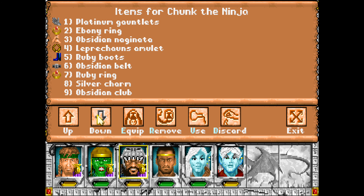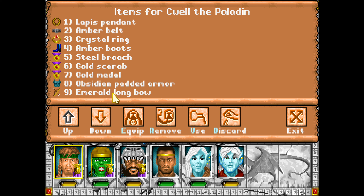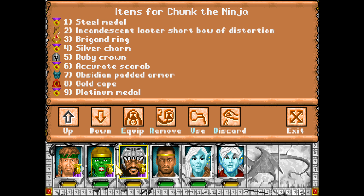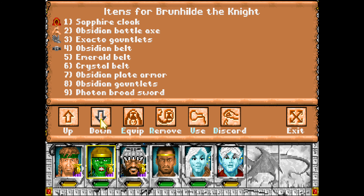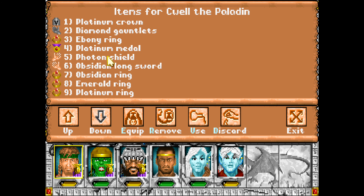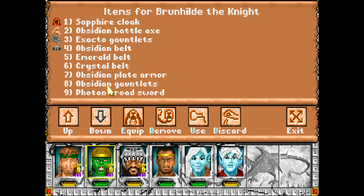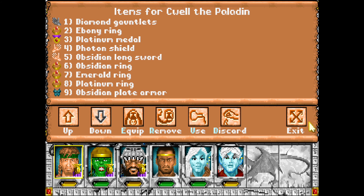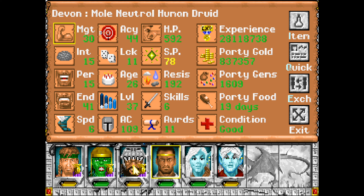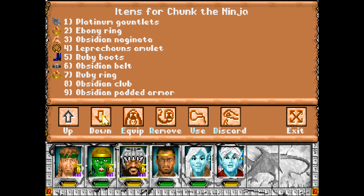Alright, we've got some Obsidian here. She's wearing Platinum Plate, he's got Obsidian Padded. We gotta move stuff around. I'm gonna give the Obsidian Armor to Swell. Just drop the Silver Charm. Obsidian Padded to Chunk for now — he's sitting at 136. The gauntlets are probably gonna go to Chunk unless he's got some crazy good gauntlets on, which I believe he does. He's just wearing Platinum like some kind of scrub.